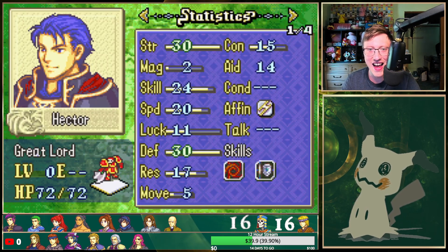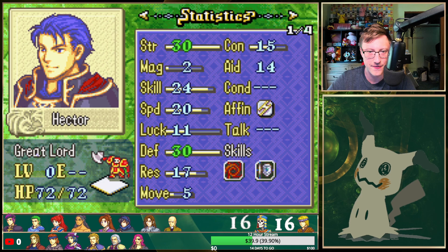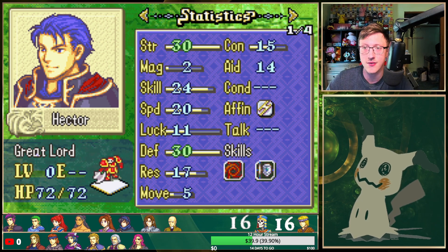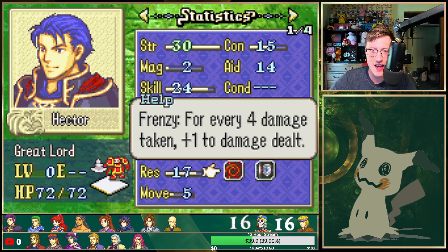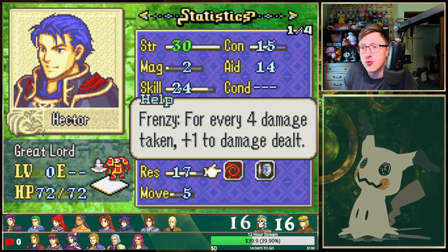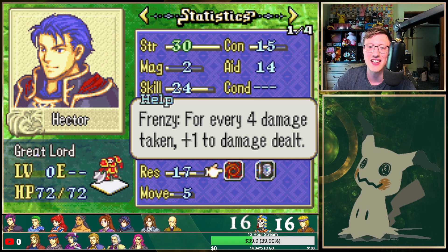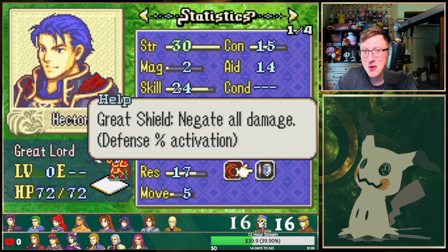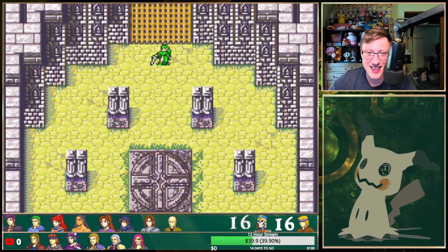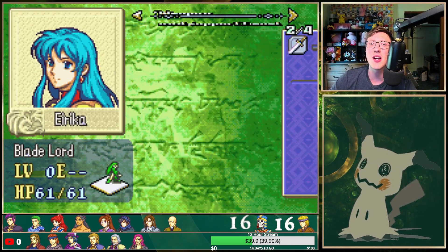Anyways, so we have Hector, the King from Ostia. As you can see, this man has capped strength and capped defense. This man takes no damage. He has 24 skill, 20 speed, and 11 luck, so he's going to have a really tough time hitting Erika. However, I gave him Frenzy — so every 4 damage he takes, he does an extra point of damage, which is huge for Hector because of his massively large HP pool. This man is so thick, it's insane. I also gave him Great Shield, which is literally just a defense percentage activation. So Erika is going to have to eat through 72 HP levels, while Hector probably has 0 hit on this girl.